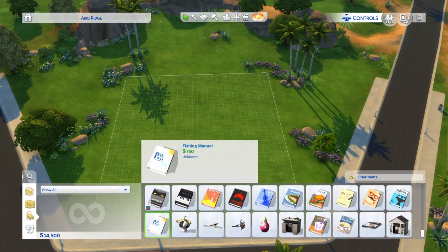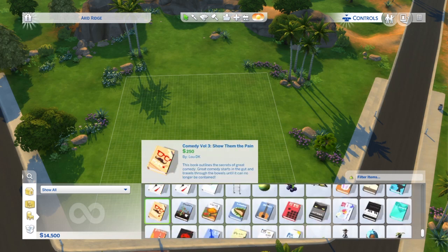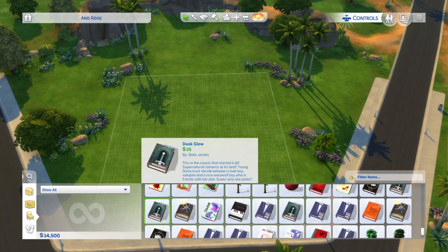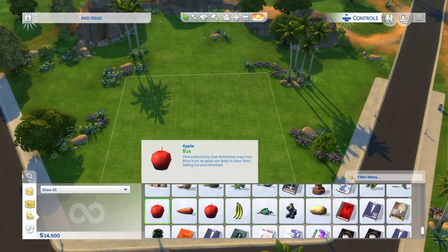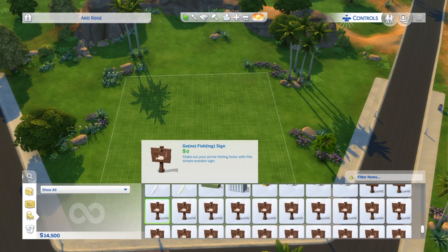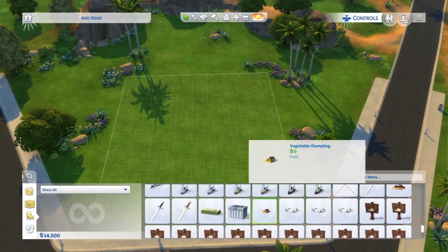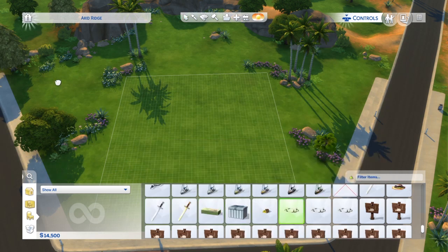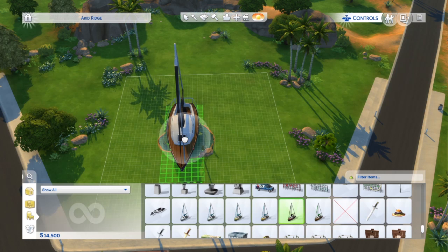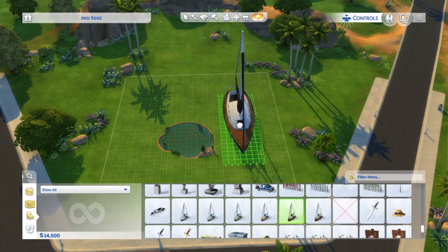All of the hidden objects will be at the very bottom of this list. As you can see, we've got all these books, all the seeds, all the trees, all the plants, rocks, and even some really cool fishing ponds that we can place on our lot so our Sims can go fishing. We can even put an extremely large boat next to that pond.